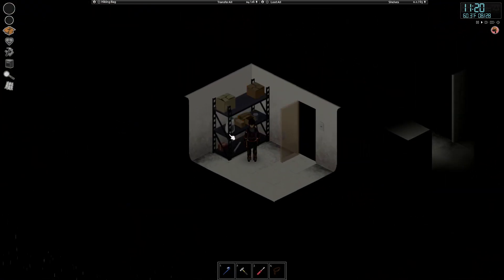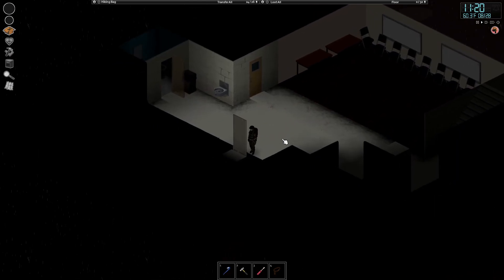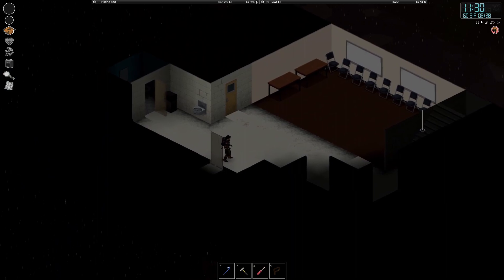I put all the cleaning supplies in here with bleach and a rip sheet. I don't know what else to do with that room to be fair. I cleaned up this area — I don't know why, it just looks nicer having all the chairs put to the side.